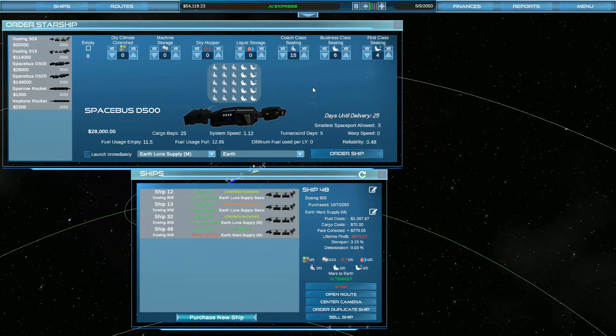And then all first class for the rest. We'll put it on no route because we're going to have to mess with that a little bit. We could take some extra cargo with this if we didn't want so much coach class seating, but we'll just leave it the way it is and order it.